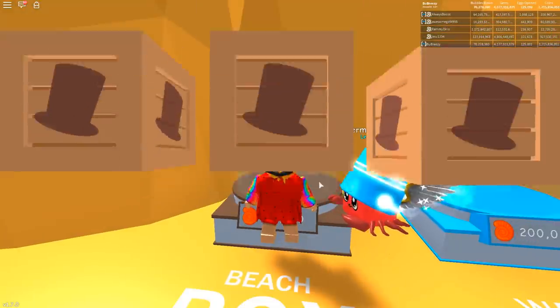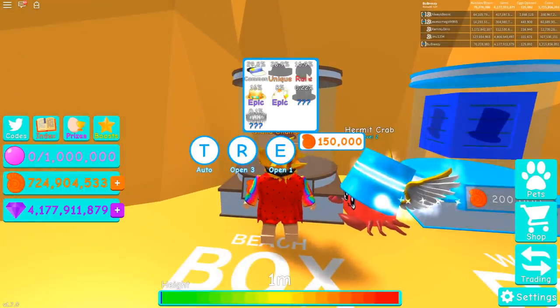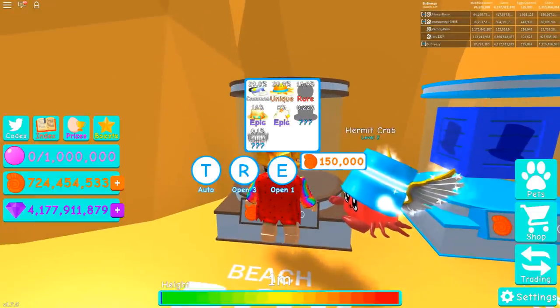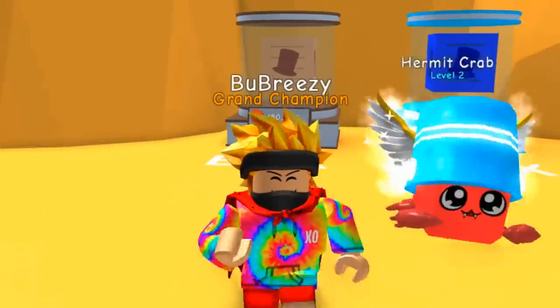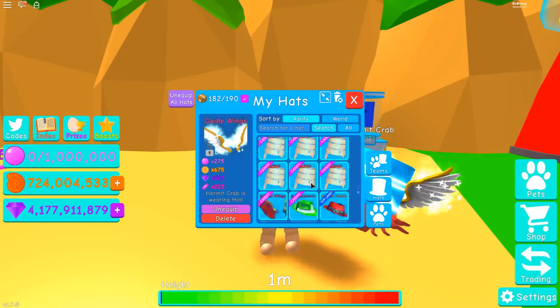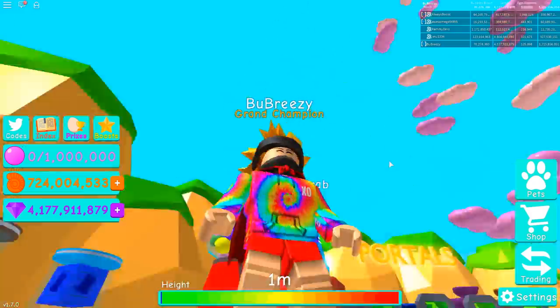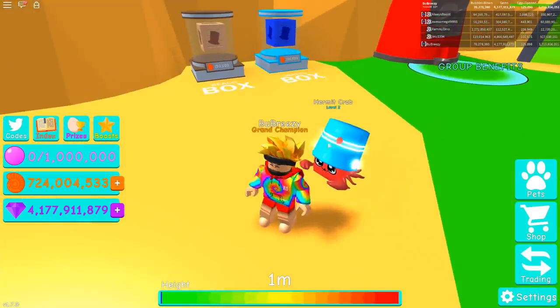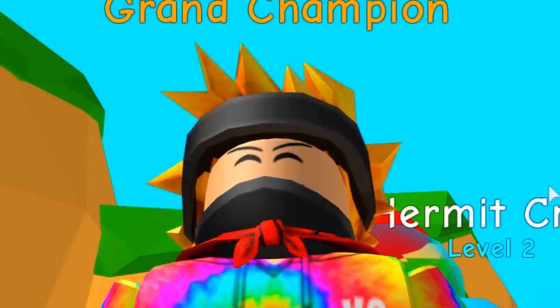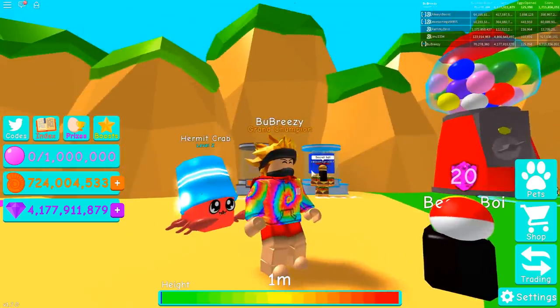Straight away, guys, we managed to get an epic. I don't know how, but we did. That looks so weird! I've never seen a crab with wings before. You, sir, are marvelous. So let's see what else the other hats are. I really wanna know what the ball is at the top right. I have no idea, but I wanna know what this is — and that is a fantastic hat. We're gonna get the ball. We also have the sun hats, but we need that rare hat in the top right. There it is. It's a beach ball? How could I not have guessed it was a beach ball? Where are you beach ball? I need to find out what you look like.